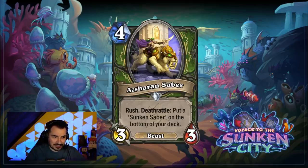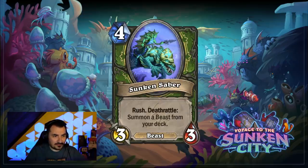Next up, we have the Hunter one. The Hunter card is pretty cool because to get the Sunken effect, it actually has to die — it is a Deathrattle. As a baseline, it is a four-cost 3/3 beast with rush and this Deathrattle. The Deathrattle gives you the Sunken Saber: it also has rush, is also four mana for a 3/3 beast, but it summons a beast from your deck. Very powerful combo potential here. Or maybe you can keep summoning other Sunken Sabers, and because it's a Deathrattle, you can chain it quite a few times until you get your choice endgame beast pulled from your deck.